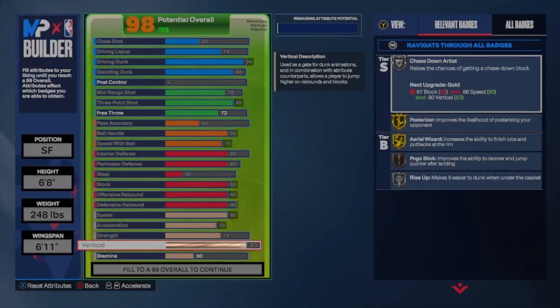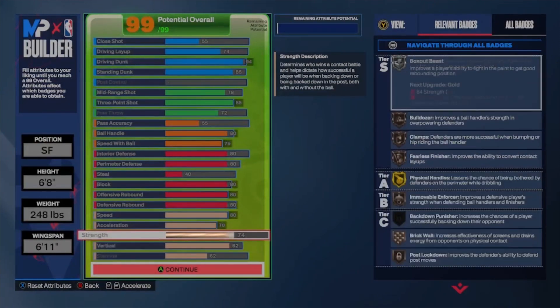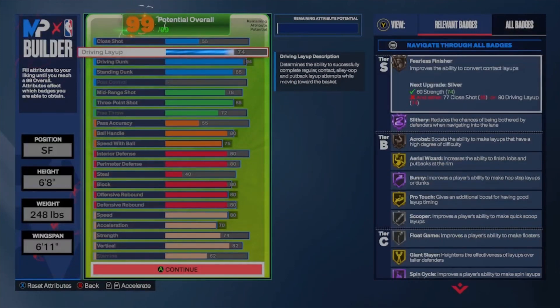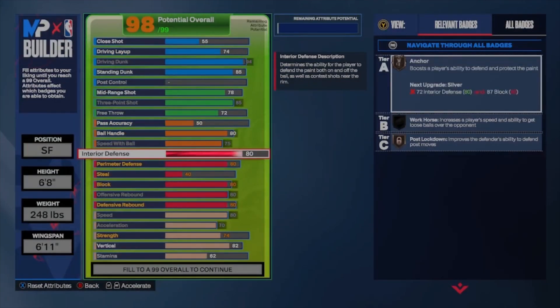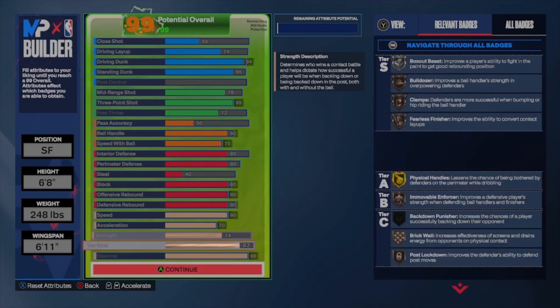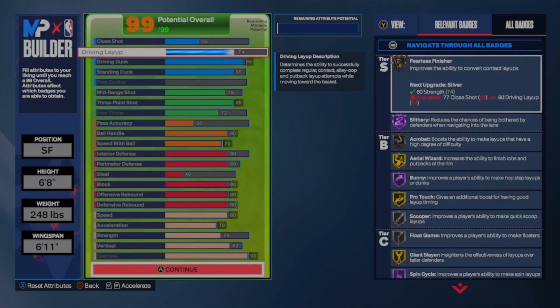For your vertical, that's an 82 so you can get your elite driving dunk contacts — you need at least 82 for that. Then your stamina, you max it out. There was a correction: your pass accuracy is supposed to be a 50, not 55 — I accidentally bumped that up while talking. You can bump stamina up to a 98. There you have it — the small forward demigod build.